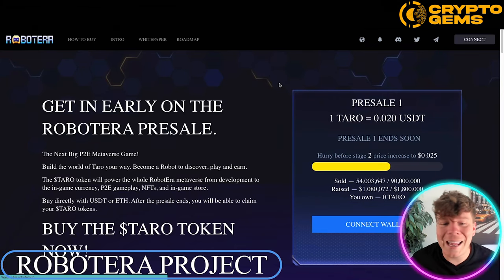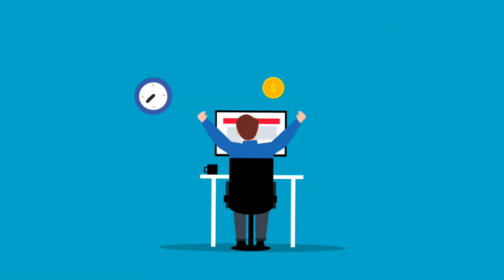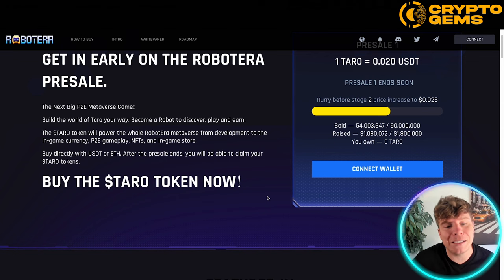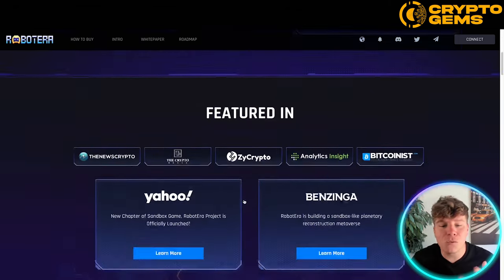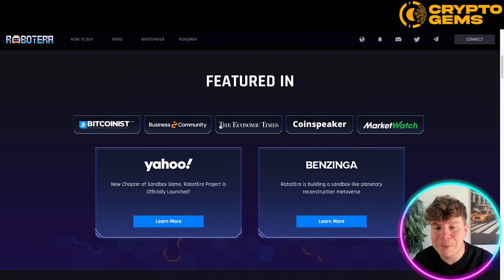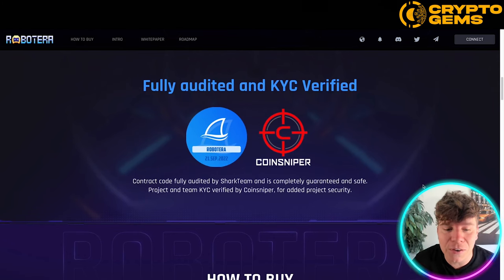Number three is Robotera.io. Robot Era is the next big P2E metaverse game — build the world of Taro your way, become a robot, discover, play, and earn. The TARO token powers the whole Robot Era metaverse, from development to in-game currency, P2E gameplay, NFTs, and in-game stores. You can buy directly with USDT or ETH. It's been featured in major communities including Bitcoin Business, Economic Times, CoinSpeaker, MarketWatch, Yahoo, and Benzinga. It's fully audited and KYC verified.